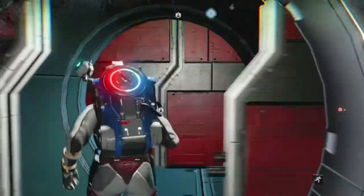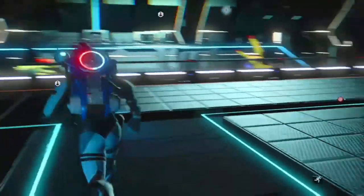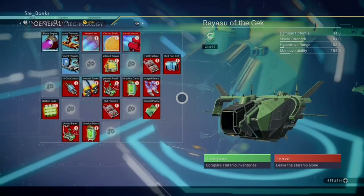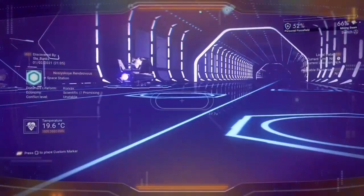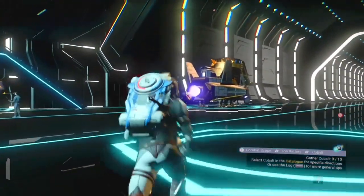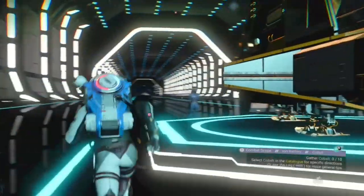Once you've done that, go back to the hangar of the space station and the original crashed ship you claimed earlier will be sat there looking lonely with no owner. So just reclaim this ship again, entirely for free, and repeat the last few steps as many times as you want or until you get bored. Once you've finished, you can scrap the original crashed ship for the last time and get a few hundred thousand or a couple million units from that as well.